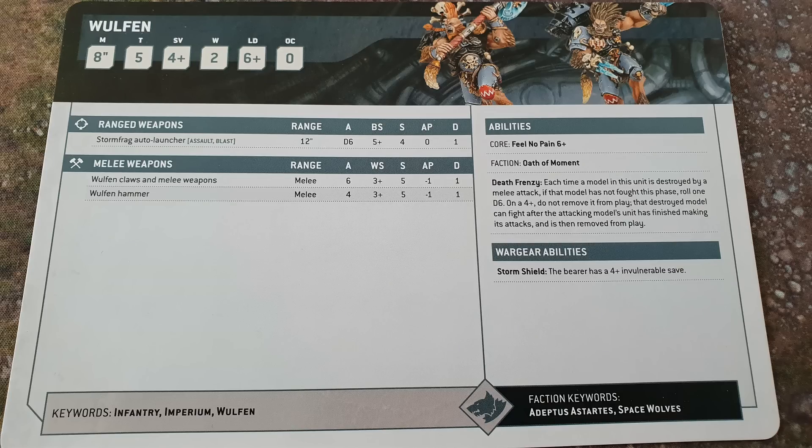Next up, I wanted to highlight Wulfen — not necessarily because it's one of my top 5 picks, but because people would probably want to know what Wulfen do. They're not as good as they used to be. They can still fight on death on a 4+: Death Frenzy — each time a model in this unit is destroyed by a melee attack, if that model has not fought this phase, roll 1d6 and on a 4+ do not remove it from play; that destroyed model can fight, then it's removed. Didn't they fight on death automatically before? Now it's a 50-50 chance — please let me know in the comments section below.